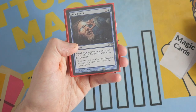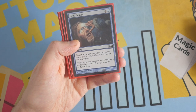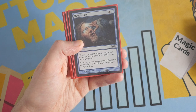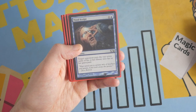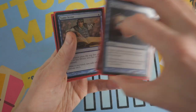Now the next one is just a straight-up mill card — love it. Mind Sculpt for two mana. It's a sorcery and target opponent puts the top seven cards of his or her library into their graveyard. It's a sorcery, so it's a little slower than an instant, but you play it on your turn. Two mana, seven cards — it definitely works in this deck. We have a playset of them.